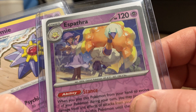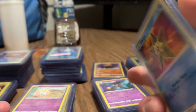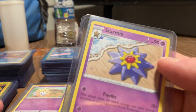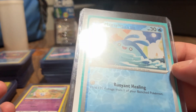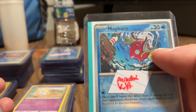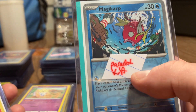There's another Espeon. And a Rhydon, Rhyhorn. Here's a Starmie, evolved form of Staryu. And there is Staryu - evolves into Starmie using a Rare Candy. Here's a Mantyke reverse holo. And a Magikarp - I want to put this Magikarp with my Gyarados because this is a reverse holographic, came out of Paradox Rift.